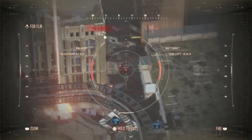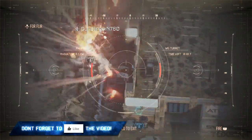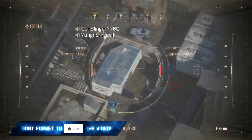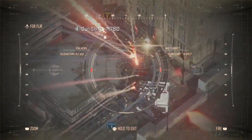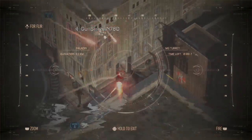To sum it all up: use a gun you're comfortable with, play on a 4–5 sensitivity, use a reticle sight, and make sure you have Toughness. Toughness is basically the key to this game along with the reticle sight. If you guys enjoyed this video, be sure to hit that like button down below and subscribe if you haven't already for more tips and tricks. It's been ToxicSecure — thanks for watching!